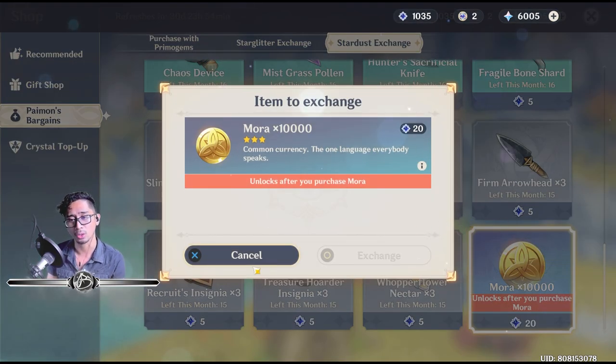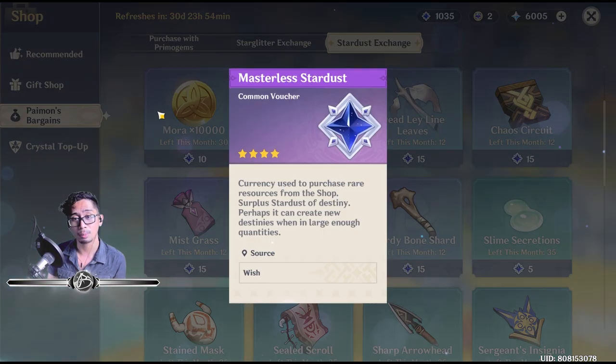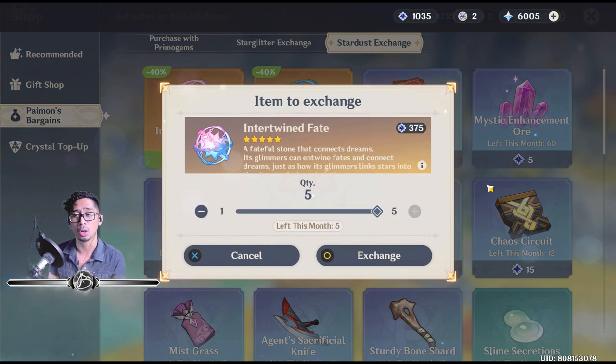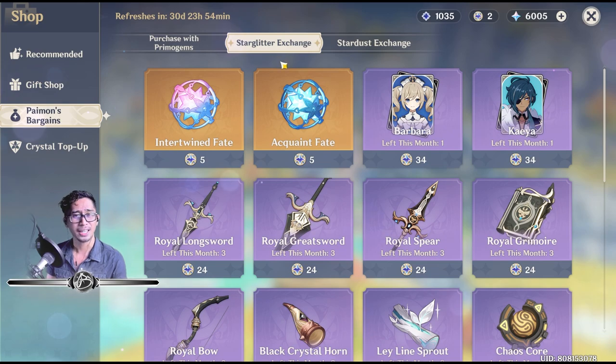Worst case scenario, if you're low on Mora and you've already bought all the Intertwined Fates and Acquaint Fates, then go ahead and get Mora. I highly recommend saving these though, because when the next month comes over you're going to spend a total of around 850 Star Glitter — that's 375 times 2.